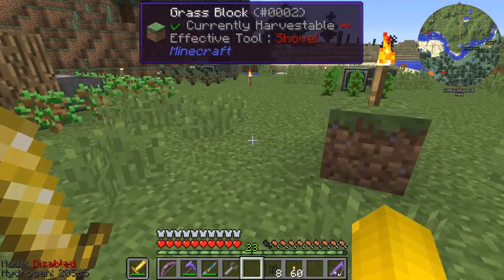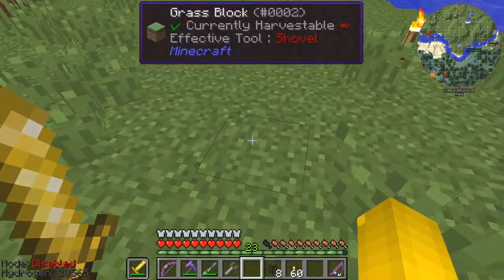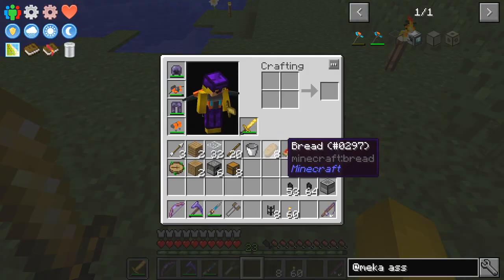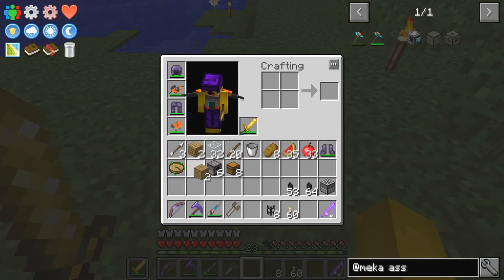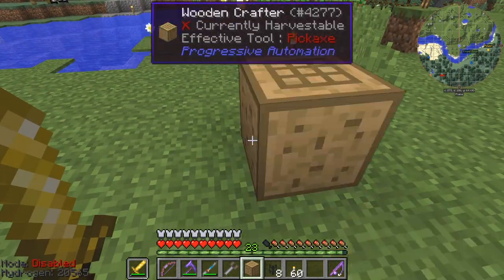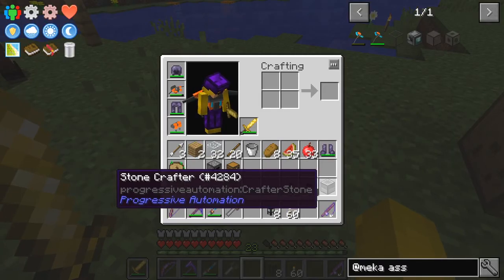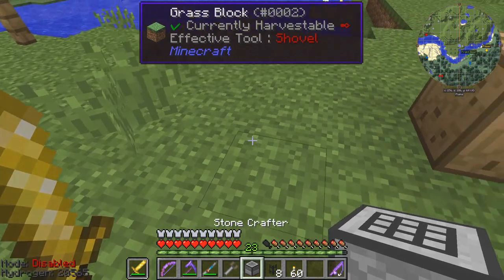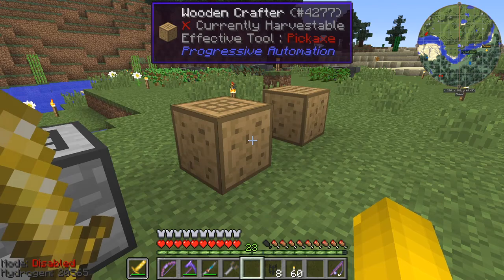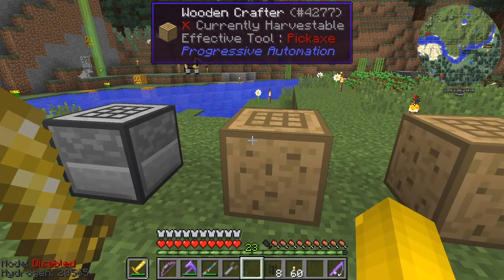So let's set up a very simple bit of automation. I'm going to remove some of this grass and do it here. I've got some woodcrafters — I should have more actually, I'm surprised I've only got two. And I've got a stone one as well. Basically the only upgrade difference is speed. So a stone crafter and two woodcrafters — what I'd like to do is make some automatic axes.